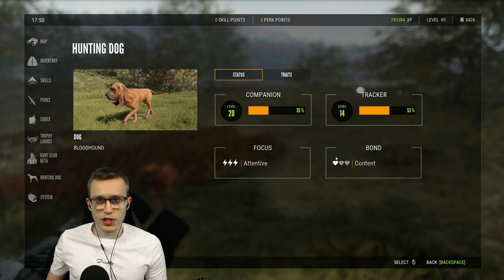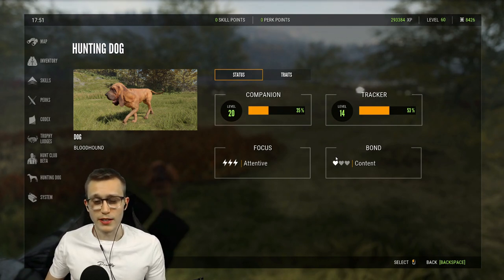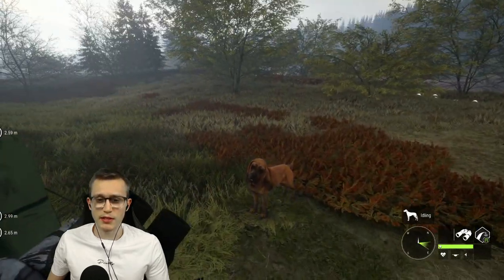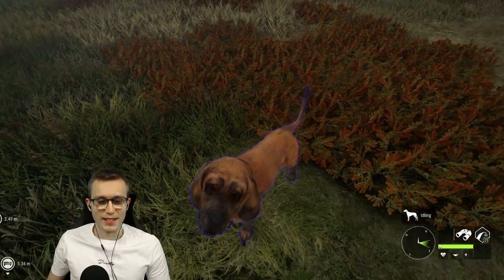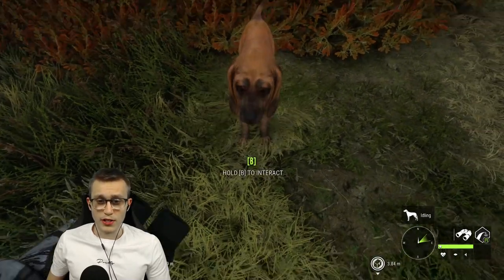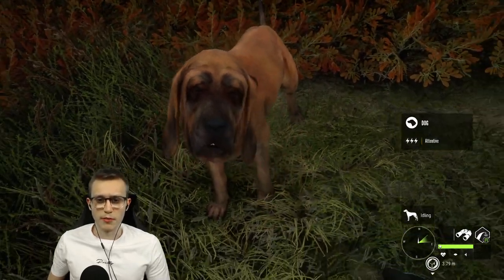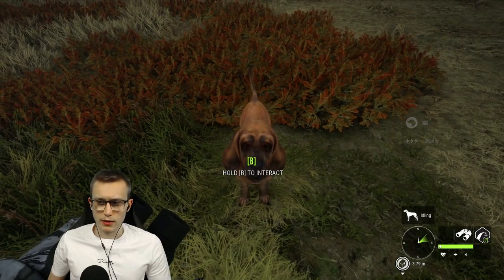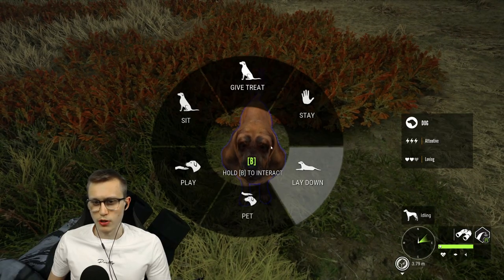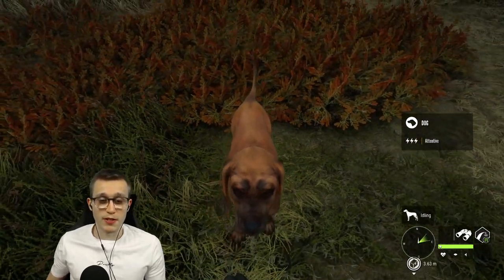Bond is how loving a relationship you have with your dog, and also how willing he is to work and how well he does his job. Bond also affects how fast your dog will level up in companion. If you're just running around he'll level up slowly, but petting him gets his bond up faster. When at 'Content', give him one of all three interactions - pet, play, and treat - and that will bring him all the way up to 'Best Friend'.